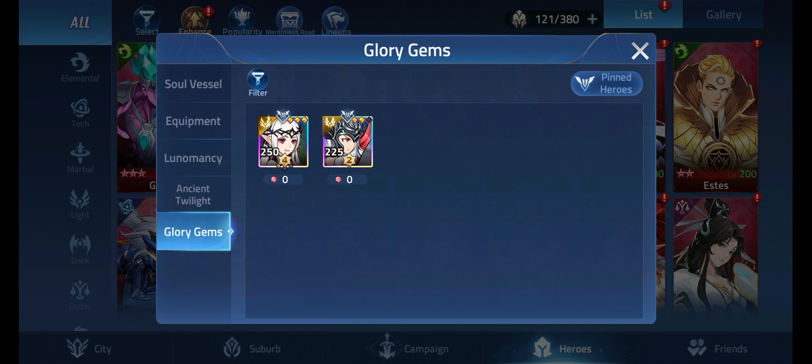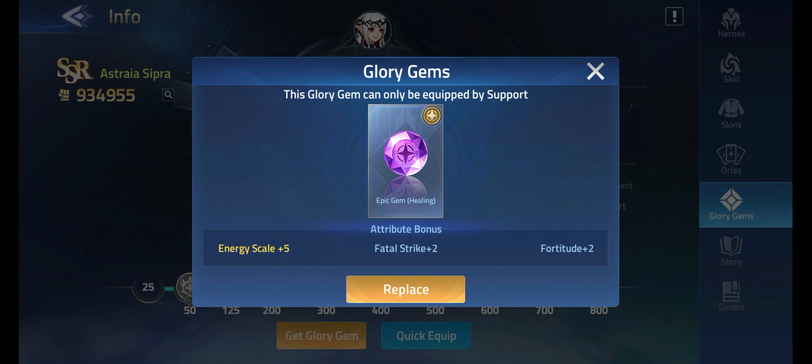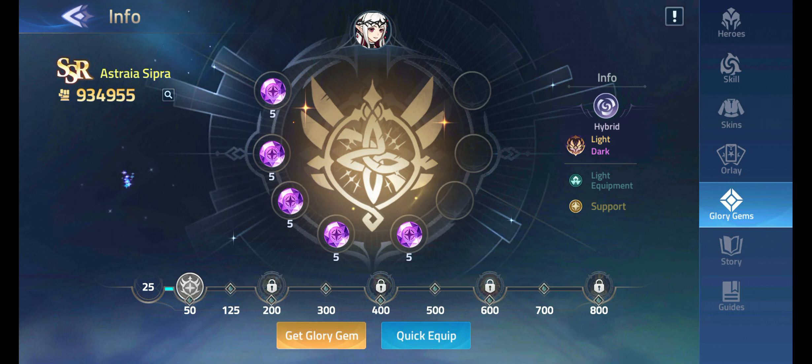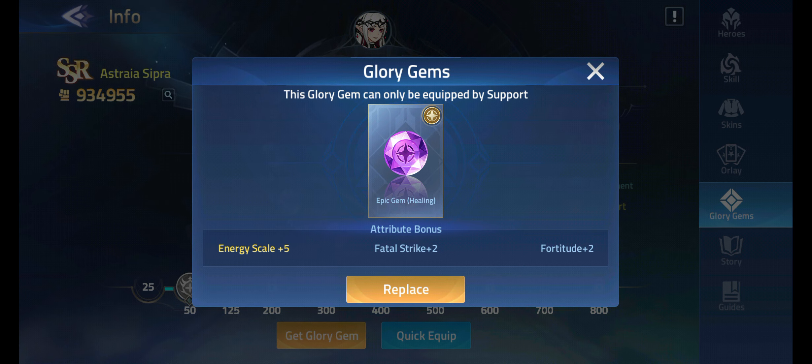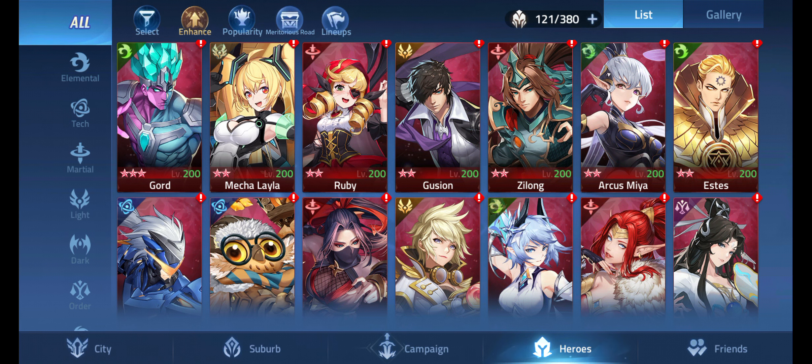I just unlocked glory gems — these happen when you get a hero above awakened level two. You can equip these stones to them and it scales the amount of energy they gain per turn. My Naiad Rafaela is gaining 25+ energy per turn, plus she's got some fortitude and fatal strike gems equipped. It's really cool and it just increases the amount of energy your team gains overall.